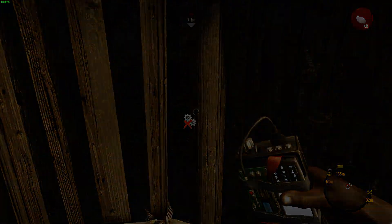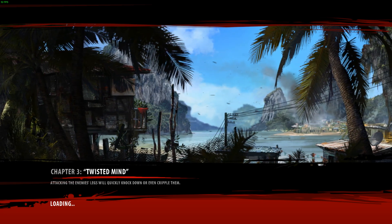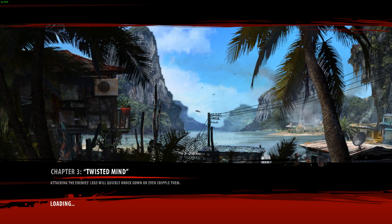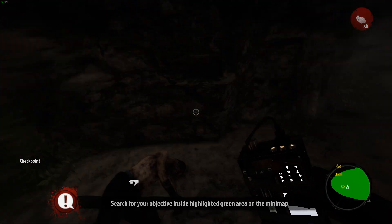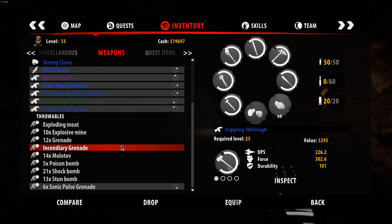We've got Sonic Pulse Grenades and we're going to enter Lonely Cave. Sonic Pulse Grenades — they're our best friend, especially for dead zones. Unfortunately I don't have a lot of them. I do have some shock bombs which I could use. Maybe we'll use this. Not as effective as I was hoping.